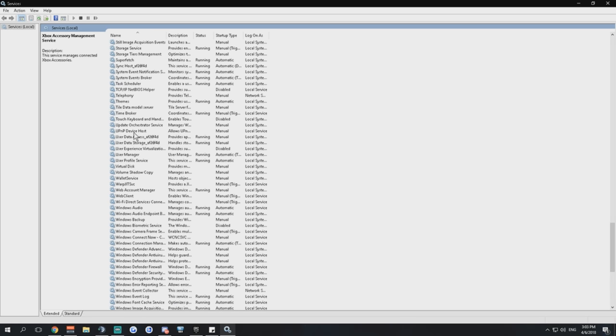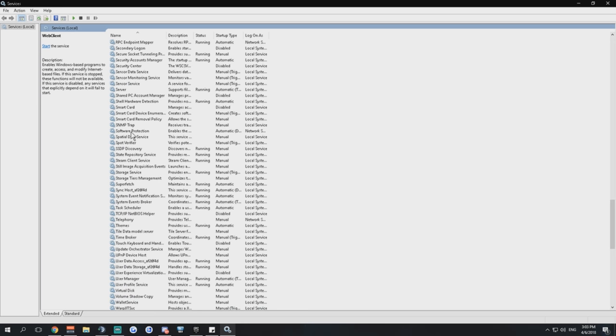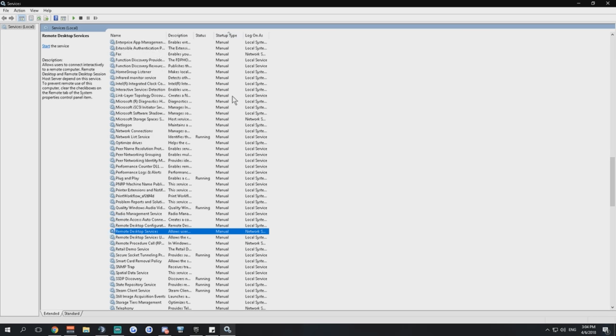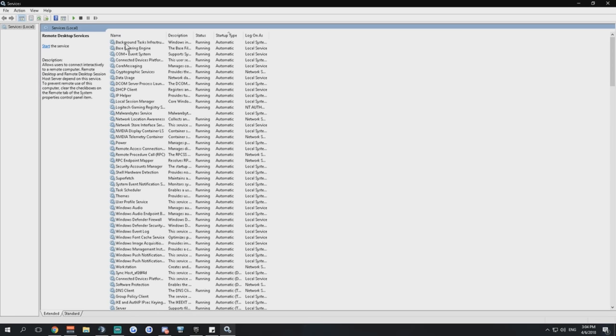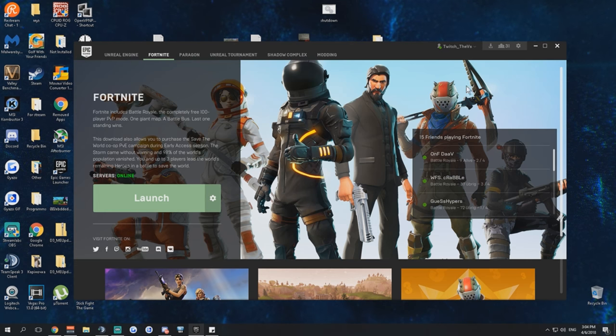You could also disable printer and telephony services, but disabling about 20 services is enough. For the remaining ones with manual start or automatic, leave them on. That's about services — now let's go into Fortnite.